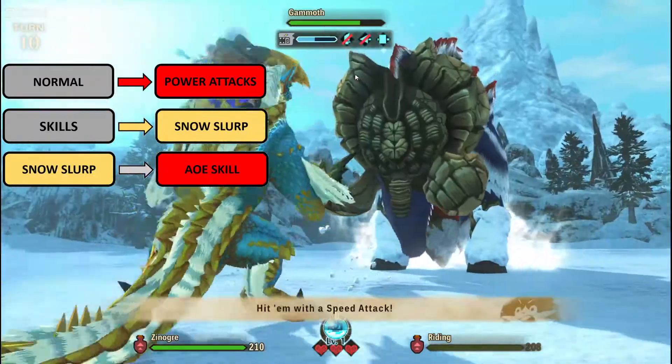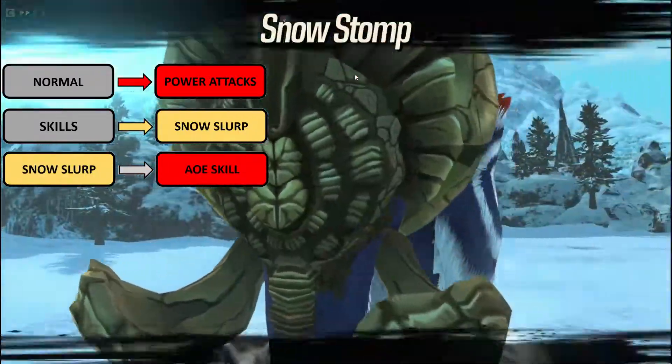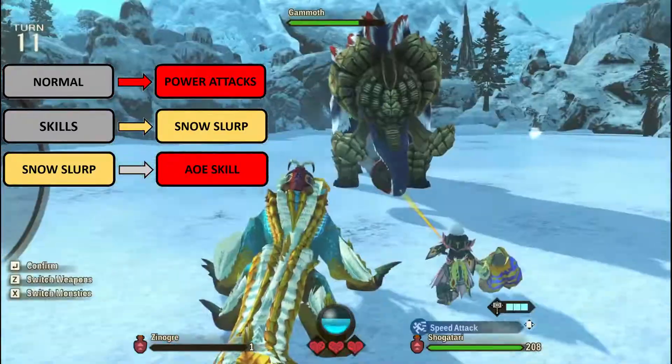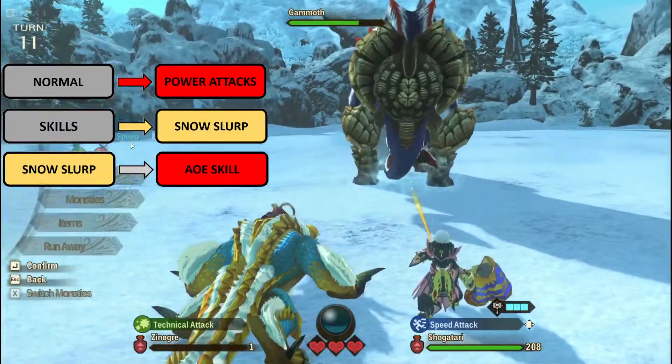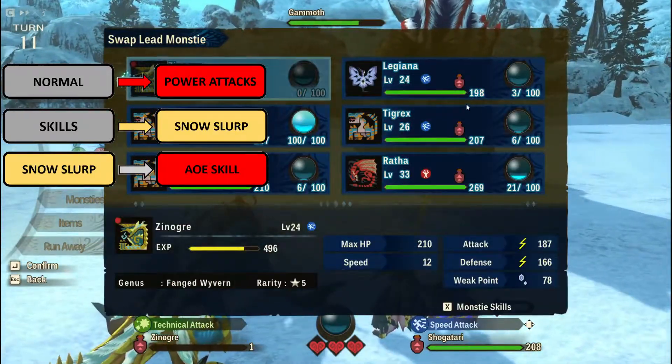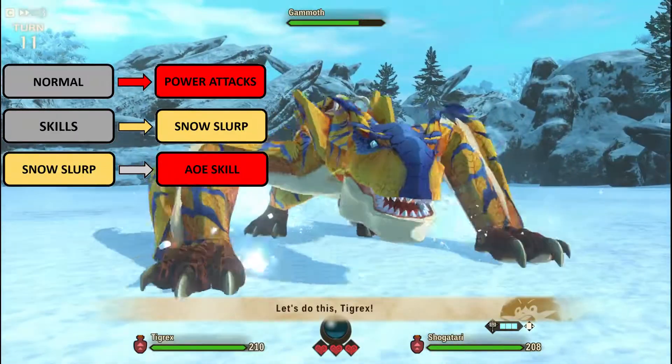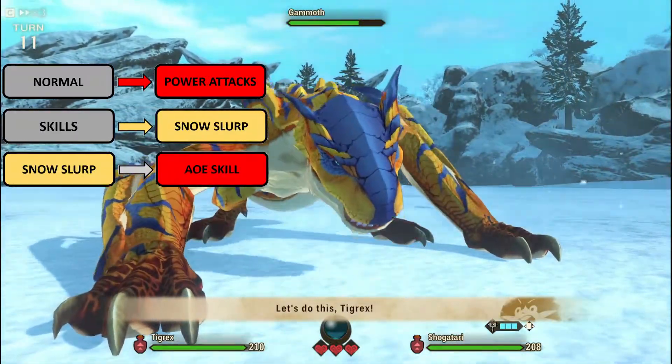The next skill that Gamoth would use is always an AOE skill, and that cannot be stopped. Meaning to say, even if you were to use your Kinship skill at the exact time when he's using that skill, you can't stop him. The next turn, he would then use the AOE skill again.